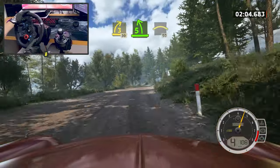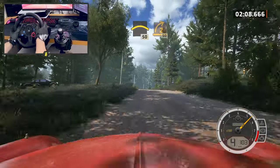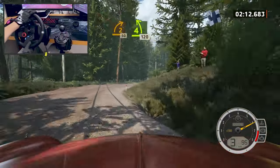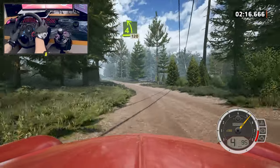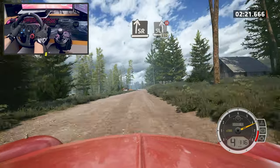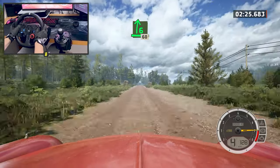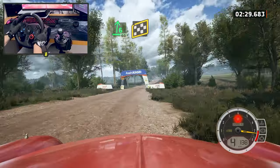Five left, half long, into left over crest 50. Two right 50. Four left short 120. Slight right into slight left, don't cut 110. Six right over crest, tightens 60. Finish, 180, two stop.